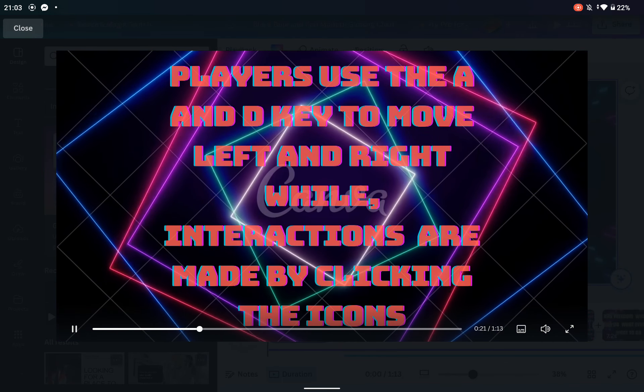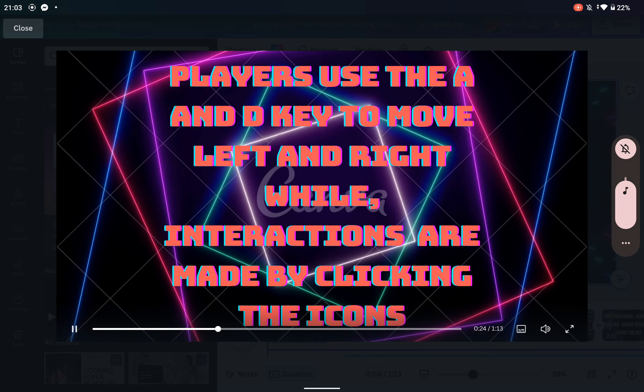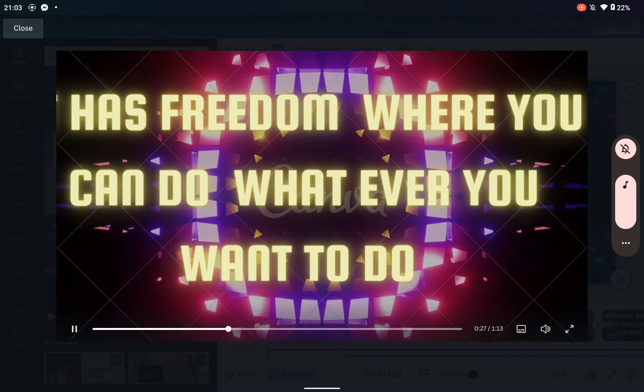Controls: movement is controlled with the A and D keys, while interactions are made by clicking on action icons. The game offers creative freedom to engage in a variety of activities, from planting trees to social interactions.